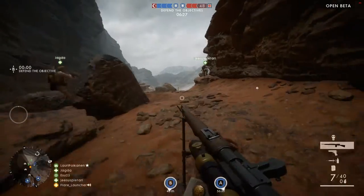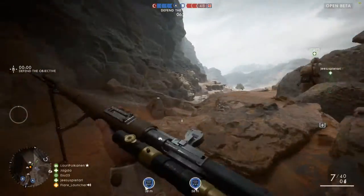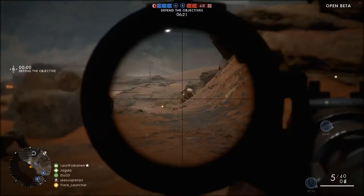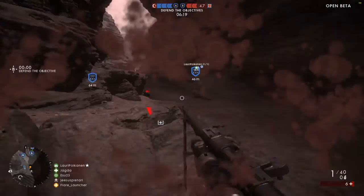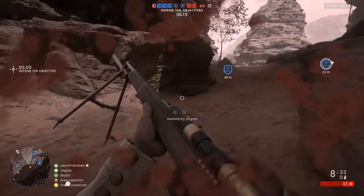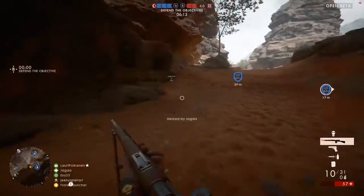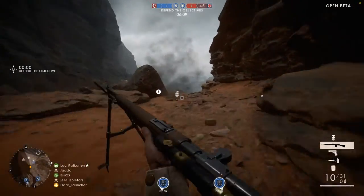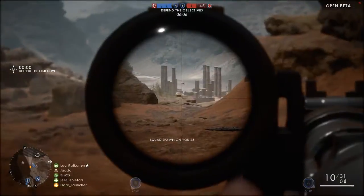Right now in the beta, the revive indicators only show up if the downed teammate has requested a Medic, and they can skip the revive faster by holding space, so reviving in the BF1 beta is a lot trickier than it was in BF4. Hopefully this is fixed by the time the full game is released. Please request a Medic — it makes our job so much easier.